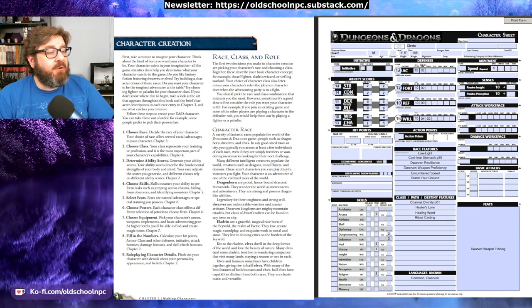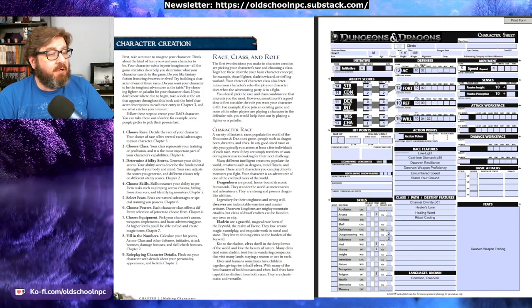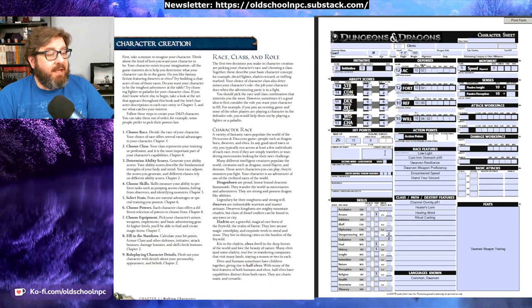We can fill in our initiative — our Dexterity modifier is 0, which means our initiative is also going to be 0. Our speed has no penalties or bonuses, which means it's going to be 5 squares. For our hit points, we now know our Constitution modifier and score. Our hit points at first level are 12 plus our Constitution score; our Constitution score is 14, so our starting hit points will be 26. The bloodied value is half of our maximum hit points, which is 13. The surge value is a quarter of our total hit points rounded down, which is 6. And our surges per day is 7 plus our Constitution modifier of 2, which means we have 9 healing surges per day.